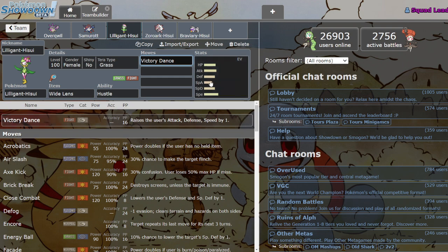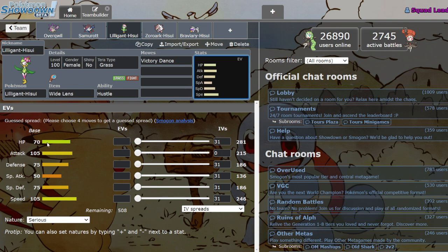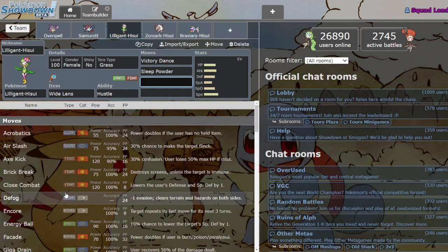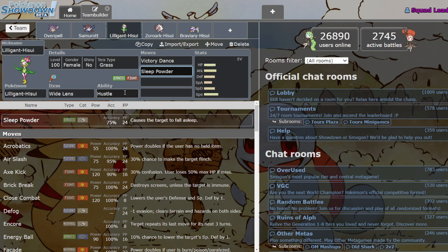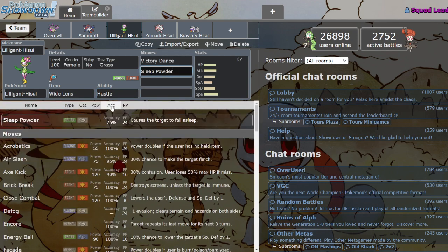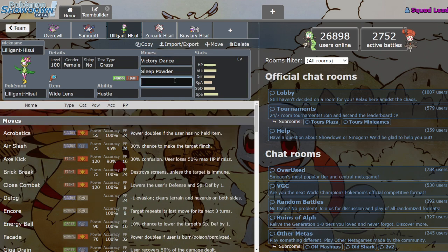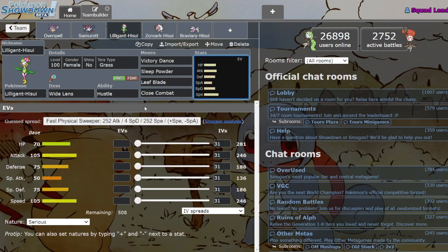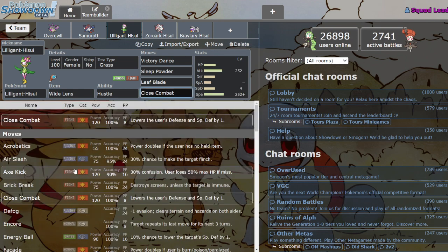The only downside is this Mon's not very bulky at all, so it doesn't get a lot of chances to set up safely. But if it does — oh boy. It also has Sleep Powder, and since Hustle only activates with physical attacks, Sleep Powder is unaffected. So you could Sleep Powder, put a Mon to sleep, and then try to set up for free. It's got STAB moves — Leaf Blade, Close Combat — and also pretty okay coverage. It's got Axe Kick, Ice Spinner which is very big for hitting Flying types, Poison Jab to hit Fairies.